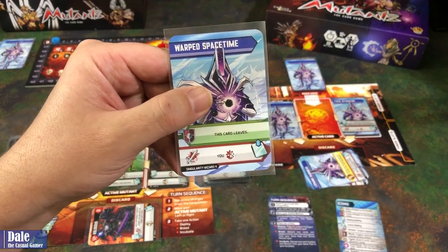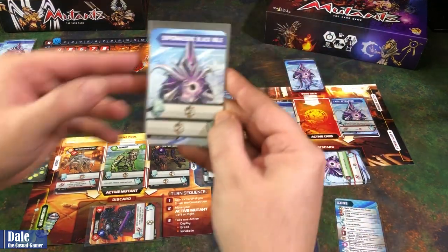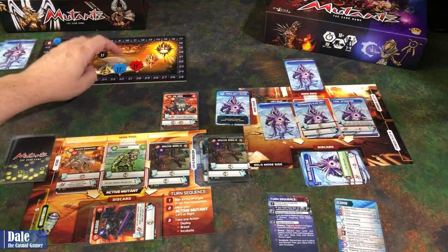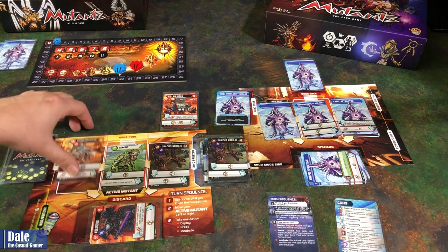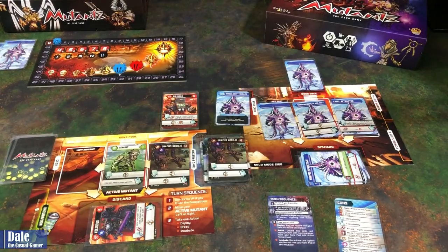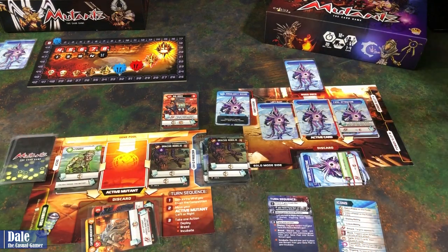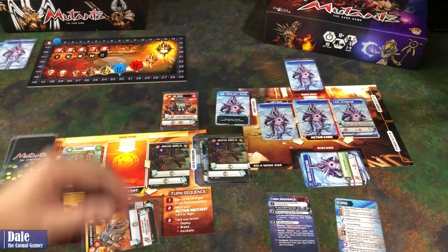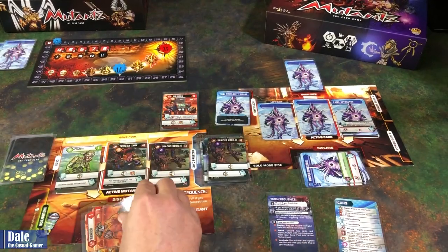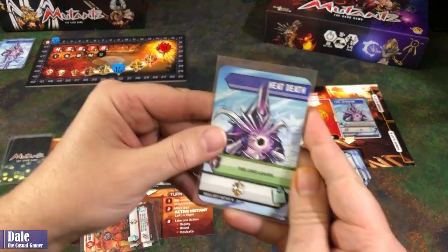This is an attack, knocking us two down on the track. New card coming in — it's going to move it up three. That was a pretty good turn for the wizard. We'll have the Captain come down and attack since they don't have any defenses now — each opponent knocks down their active mutant. Turn the Black Hole upside down. Move our Zombie over. Put our Tank in play giving us plus two power, then draw and discard a card — a Warrior. Wizard goes, pushing this card off, getting a block ability.